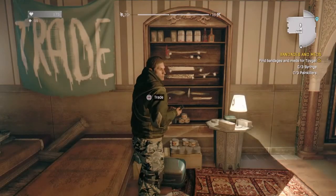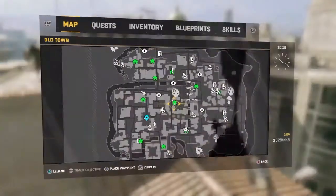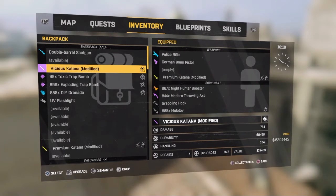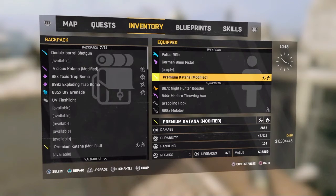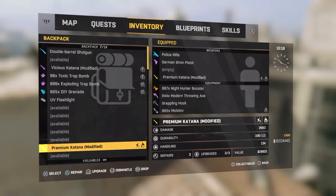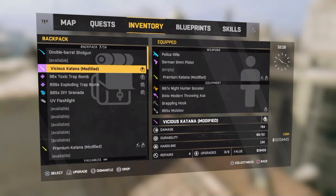Now with the weapons — it's not like you just duplicate the weapon and get it for free. For example, I got this weapon from my friend. As you can see it does 2683 damage, the durability is real high, the handling is real high — I could never get anything like this. This is the best katana I've gotten.